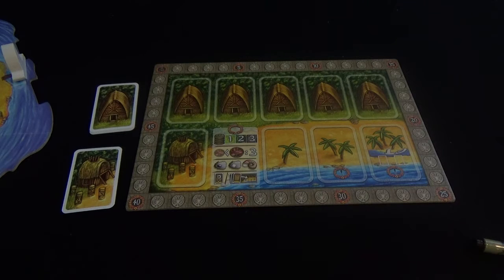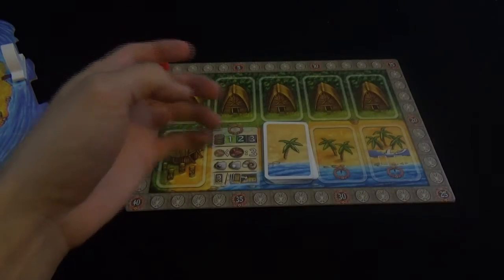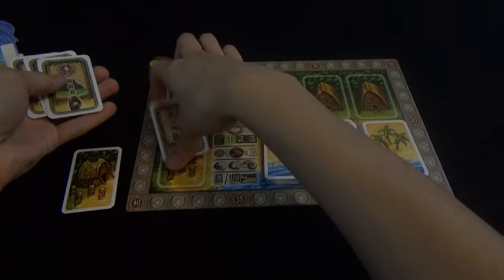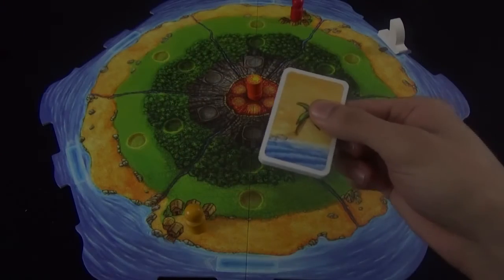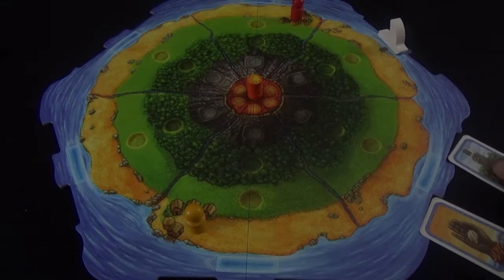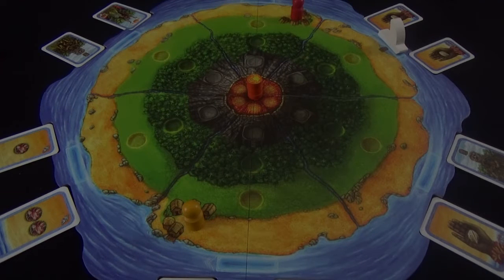We'll then need to set up the scoring board. Each player will take their scoring marker and place it on the zero space on the top left corner. Then we'll organize all the palm tree cards by their back, shuffle them, and place them on their respective spaces. The remaining cards we place face up. Then we'll take all the one palm tree cards and deal them face up randomly into the indentations along the board. The remaining cards get placed back onto the scoring pad face down.